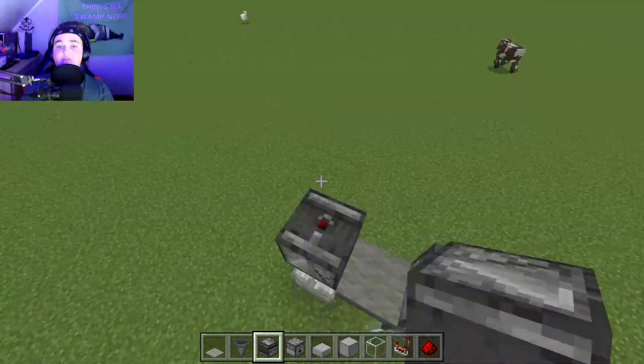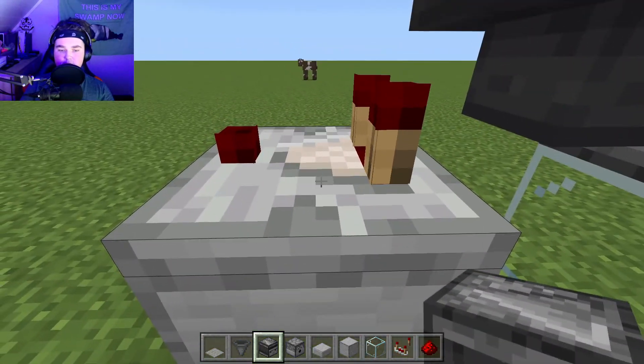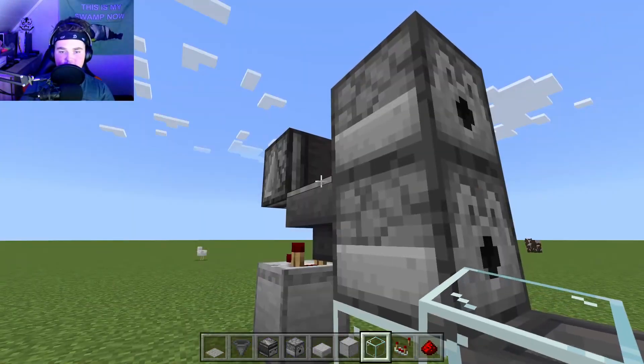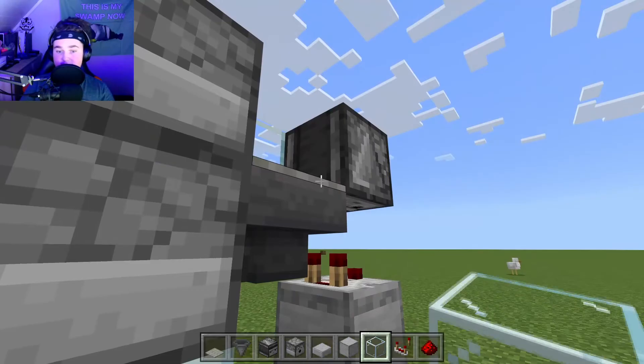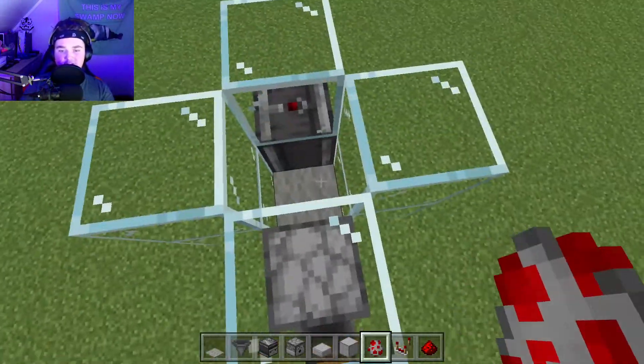Hold shift and place an observer on top of the comparator. You will know this is right if the little redstone dot is facing upwards, the arrow is also facing upwards, or the face is facing down towards the redstone comparator. Then place glass blocks or any block of your choosing all around the hopper, two high.